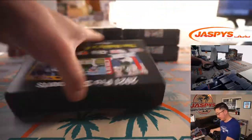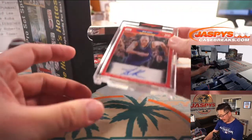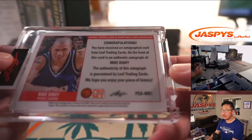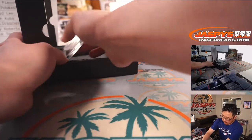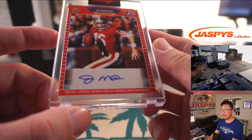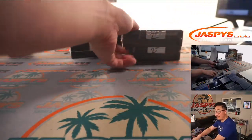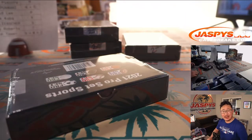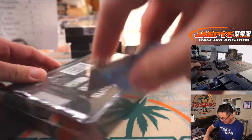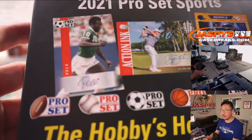Let's see what we got. First one out of the gate is Mike Bibby — letter M, Michael with Mike. And we've got Joe Montana — Nick Koba with J. Nice start. We have another half case break up from a fresh case, ladies and gentlemen. It's a pretty friendly price point for the kind of things you're getting out of here. Check it out at JaspiesCaseBreaks.com — the next half of the case is from a fresh case.